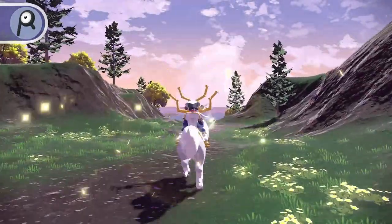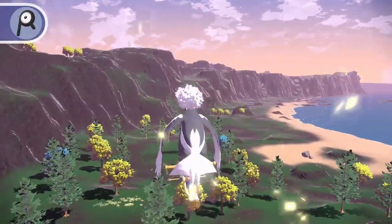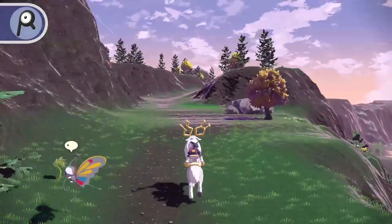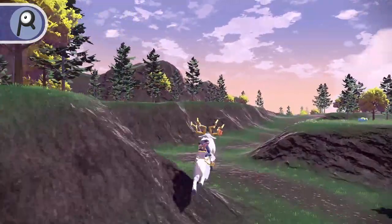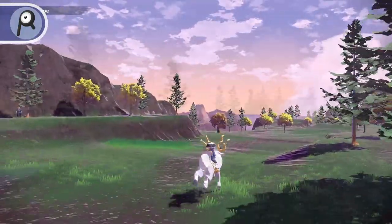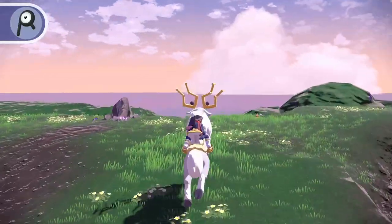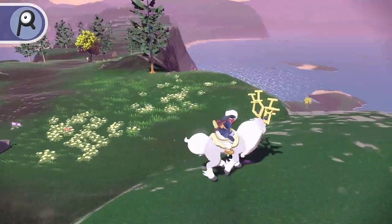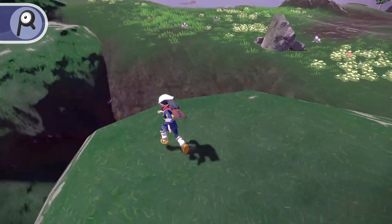From the Beachside camp, travel northeast up the mountain range towards the place where you first met Palina. Continue traveling along the mountain until you reach the former Lord Arcanine's grave. Walk onto the large rock directly behind the gravestone, walking onto it a few feet and then turning to face the grave. Dangling from the cliff wall, you'll find Unown R.